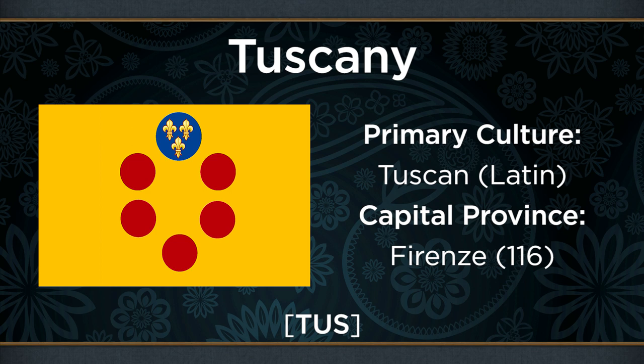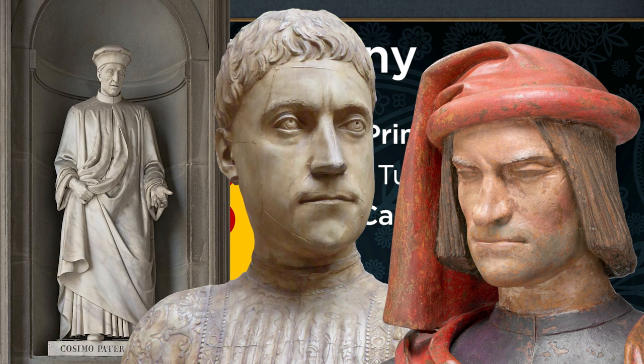Moving on to Italy, Tuscany represents the Duchy of Tuscany, which was later elevated to a Grand Duchy in 1569. To cut a long story short, Tuscany represents the outcome of the city-state of Florence casting off the last vestiges of republicanism and becoming a hereditary monarchy more typical of Europe. For much of its history, the powerful Medici family effectively dominated the government of Florence, and so when the city shed its last pretenses of democracy, it was a member of this family that became its first duke.